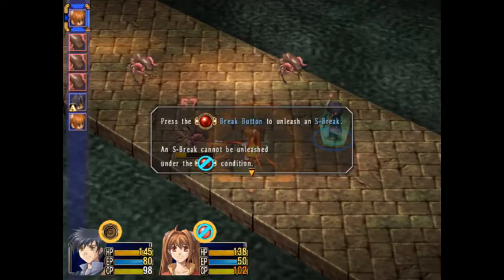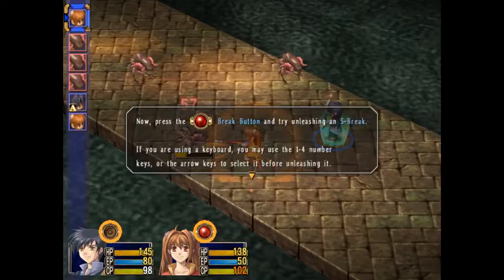Press the S-break button to unleash an S-break - an S-break cannot be unleashed under certain conditions. Now press the button to unleash an S-break. If you're using a keyboard, you may use the quick-bombs to select it before unleashing it.